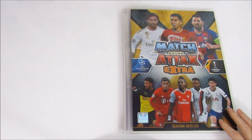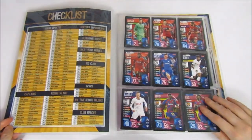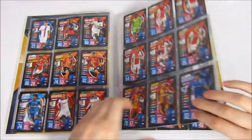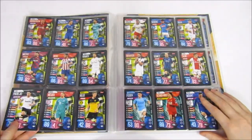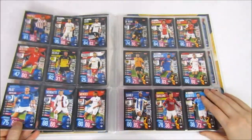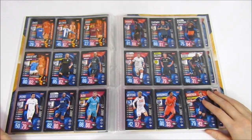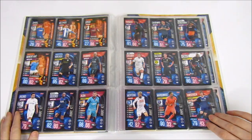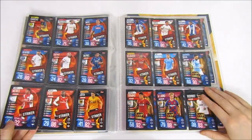Next we'll go through the Match Attacks extra collection. Once again this prize will come with the binder. We will be posting the binder to the winner including all of the cards for the extra collection, starting with the squad updates, which is probably the biggest subset of this collection — there's around 80 cards. Then we go on to the Captains and the Rising Stars, then the Action Cards, and then the Flashbacks. Then we go on to the Exclusive Cards — the Champions League versions of the Away Kits and the Super Star Strikers were available in the Super Set and weren't available in just packs; you had to buy that to get them.